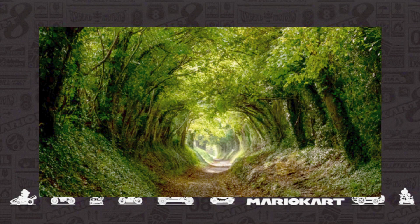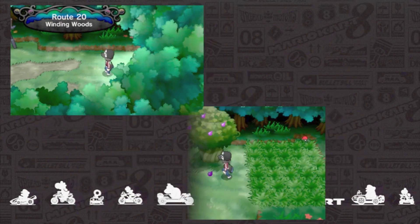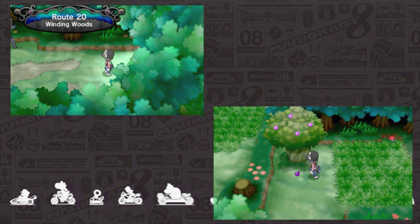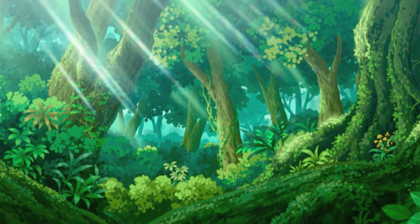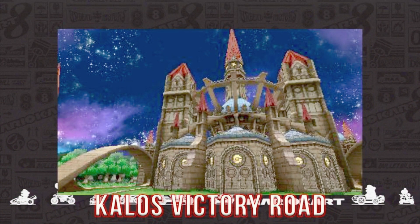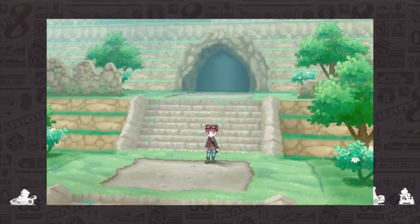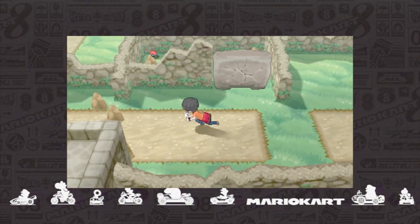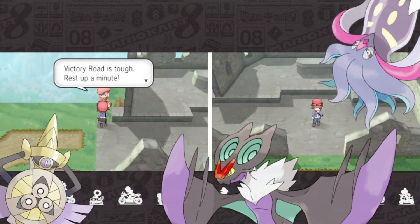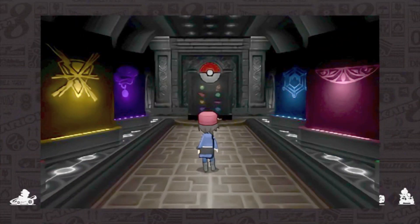Another fun addition would be the Kalos Winding Woodlands, located between Snowbelle City and the Pokemon Village. This somewhat spooky forest is notorious for getting you lost, so it would be a perfect course with several winding paths where taking the wrong one could cost you time, with eerie Pokemon all about such as Trevenant and Noctowl. The paths wouldn't have to change necessarily, but this could be a nice trick course to master. And for the last one, Kalos Victory Road would be suitable — it exceeds the standard cave formula with open-air sections on the mountaintop, giving it more variety than past entries, and Kalos Pokemon along the track giving it an alternative feel from the more claustrophobic caves elsewhere.